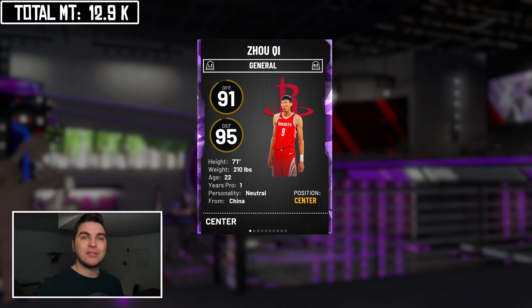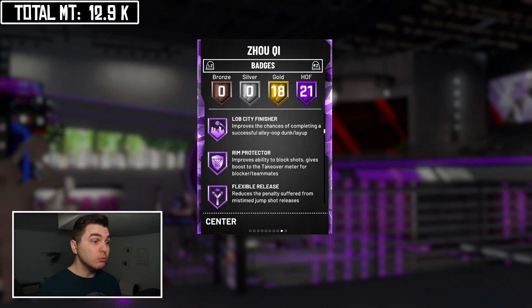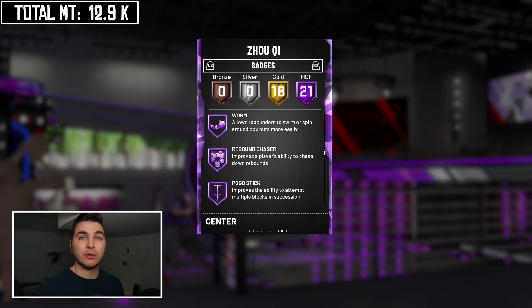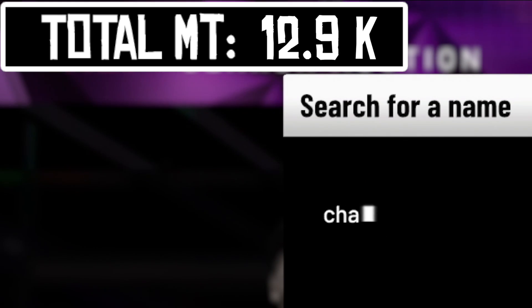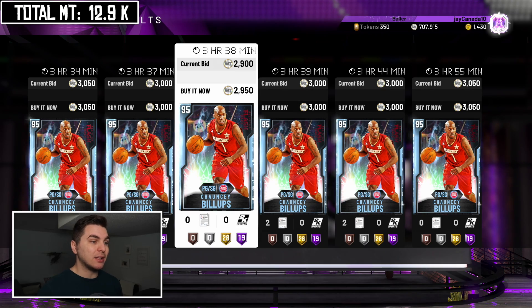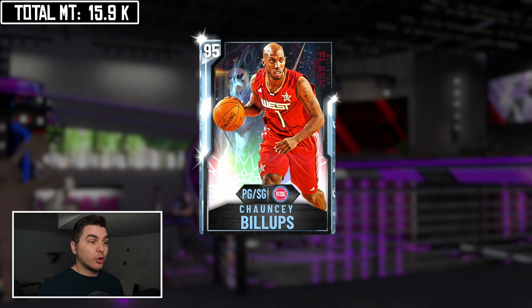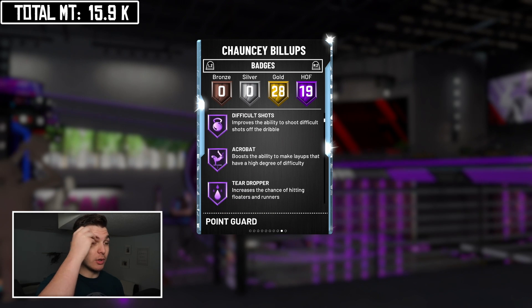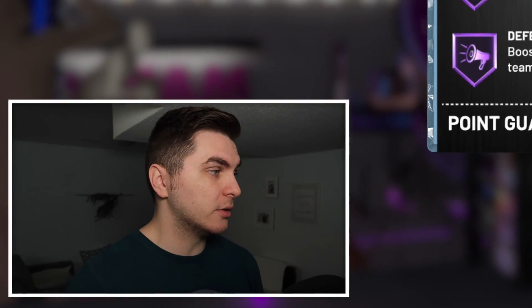Joe Chi at center for 1.65k — under 2k for an amethyst big man at 7'1", which is good enough to contend with some of the cheesy centers. He has 21 Hall of Fame badges, 39 total, he can shoot, and HOF Rebound Chaser gives him extra value. Our starting lineup alone has cost about 13k MT. For the bench, Chauncey Billups is a card I've used since basically the day he dropped — just under 3k. His jump shot makes him for me: 19 Hall of Fame badges including Range Extender, Quick Draw, Dimer, and Clamps.